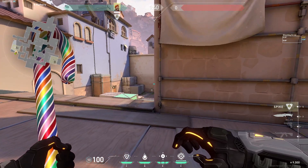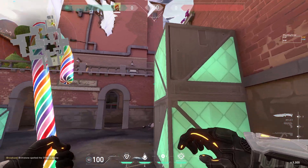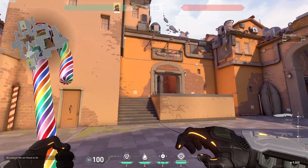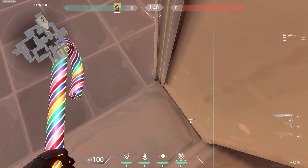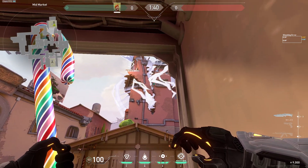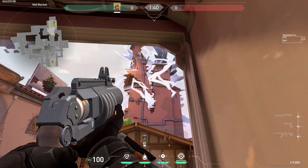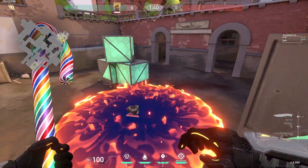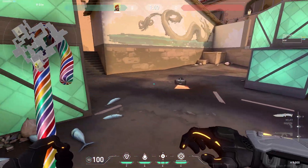For the fourth lineup, it will be a B post-plan lineup for right over here — spike here. It can also be used as a deny tool for defenders going through here, but this can only be executed when you are through market. Line up with this wall right here in market, and you're just gonna line up right over here — you don't have to be exactly there, move back a little bit. Aim right at this spot, in between these, and it should land perfectly. Defenders are covered from all over here — if they jump, they'll still take some damage, and Brim mollies do a lot of damage.